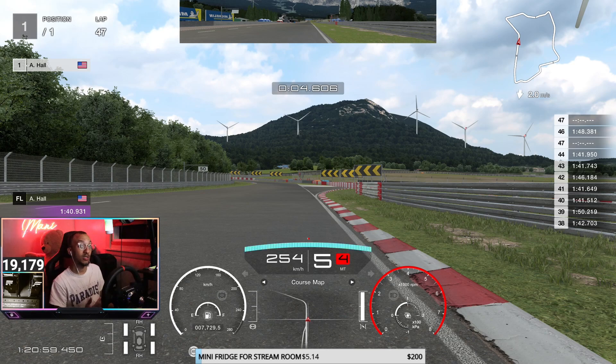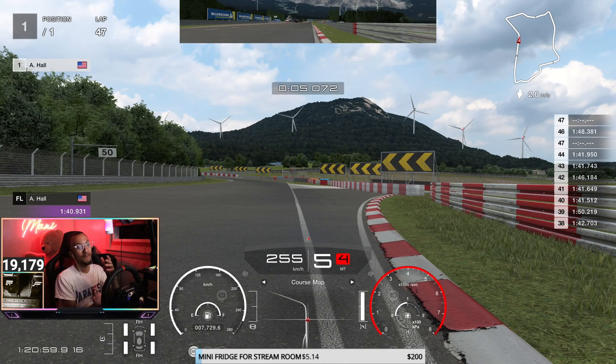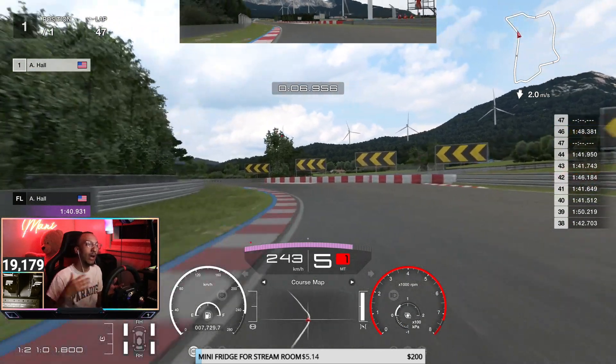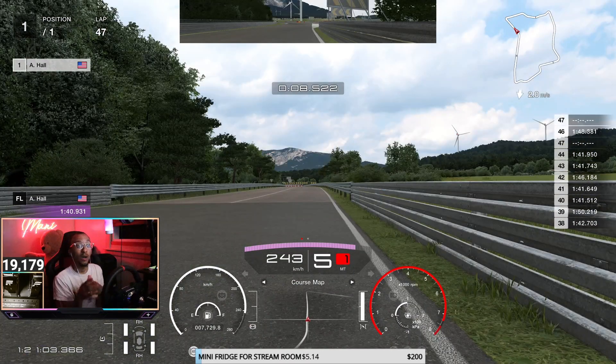Approaching this left-hander, you want to maximize as much track as you can. Dip your right tires over the curb — if the apron of the track is there, you use it. Cross over the white line, lift a bit, get it tucked in, and get right back on the power nice and early. There might be a chance you go off to the grass, so be careful — you don't want to scrub off too much time, so use that white line as your barrier.